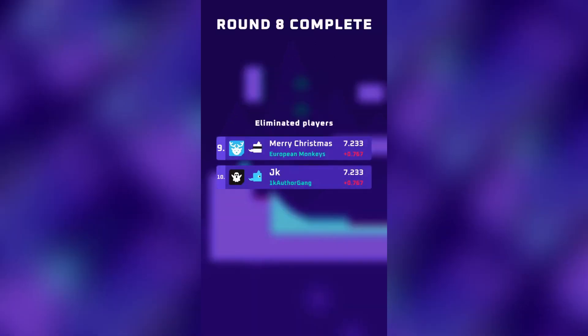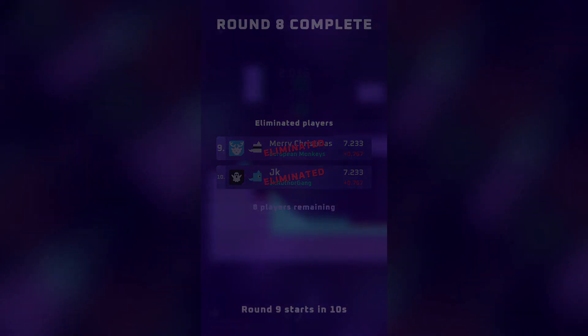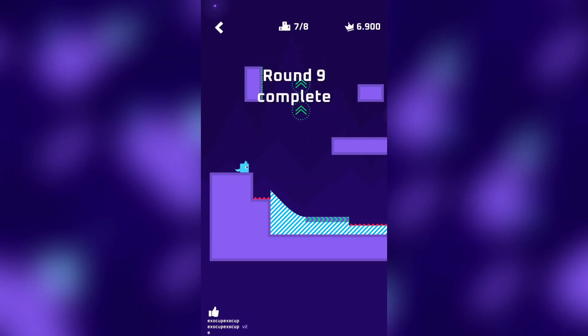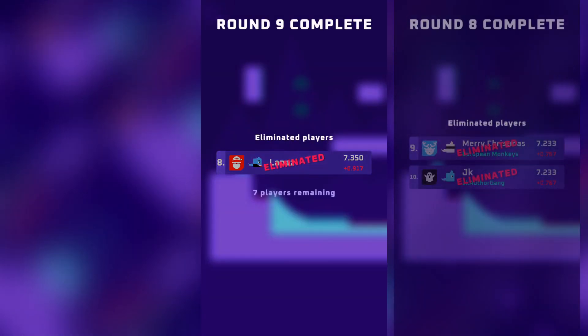Only one elimination per round now, 7 rounds to go until the winner emerges. In round 9, I needed to do the normal route to at least finish a run with 35 seconds remaining, and after slowly dropping ranks throughout the round, another massively close call saved me from elimination. I'm glad no one managed a super good normal run like in the previous round.